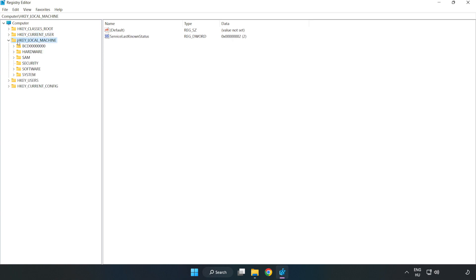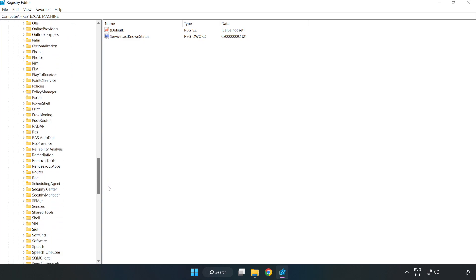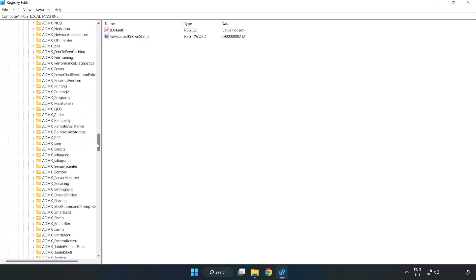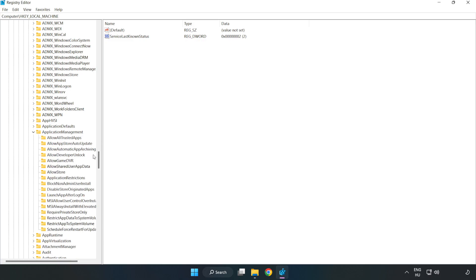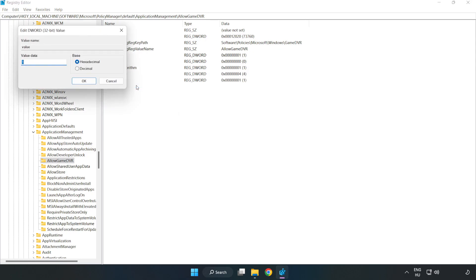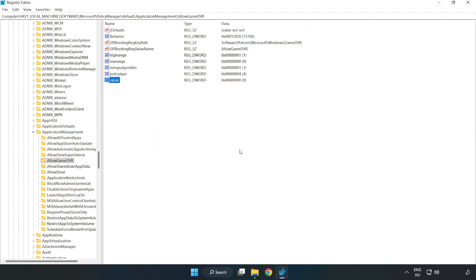Navigate to HKEY_LOCAL_MACHINE > Software > Microsoft > PolicyManager > default > ApplicationManagement > AllowGameDVR. Right click the value and click modify. In the value data field, type 0 and click OK. Close the window.